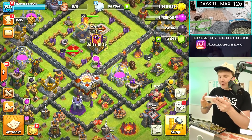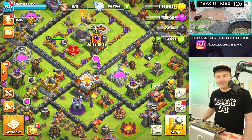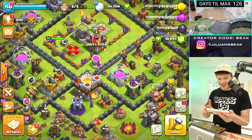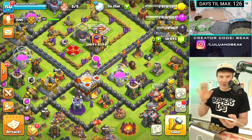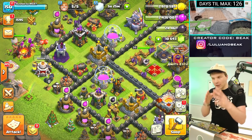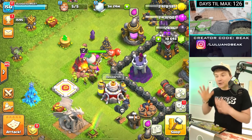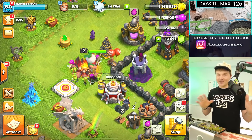All right guys, so right now you might be wondering, why are we on my worst base, Rush to Max? I mean, is this our worst base? Yeah, I think so. I'm pretty sure my Town Hall 9 base has better heroes than this base. But here's what we're going to do — we're going to attack starting with my lowest level heroes because I kind of want to see what happens. We have a level two warden over here. We got to see what this looks like.